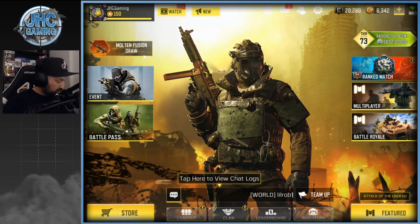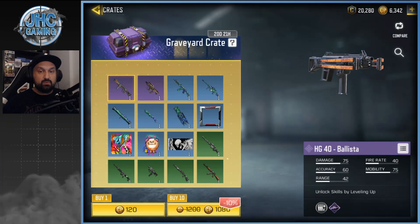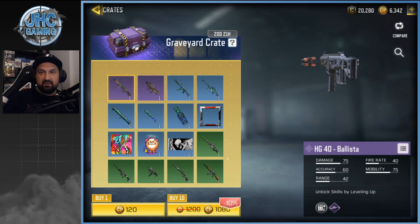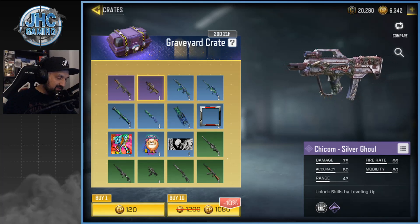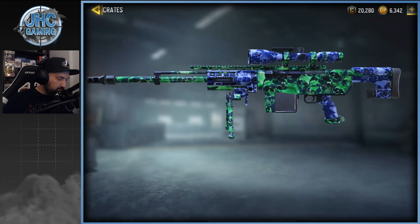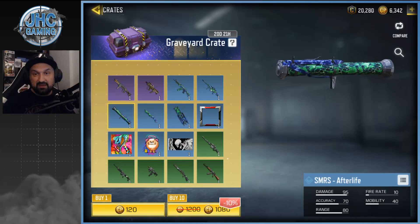Let's check out the shop. There's a brand new crate called the Graveyard Crate — it's expensive. I like the 720-credit ones but the 1080 ones are a bit expensive. Someone asked why would you want the HG 40, and if you want one, why would you want that particular skin — it's weird. I'm not a fan of the HG 40 to start with, but the Chi-Com skin is the most epic Chi-Com ever — I love the Silver Ghoul. There's an Arctic 50 here with the Afterlife skin — pretty cool, with skulls and two different color patterns. The SMRS is pretty dope.